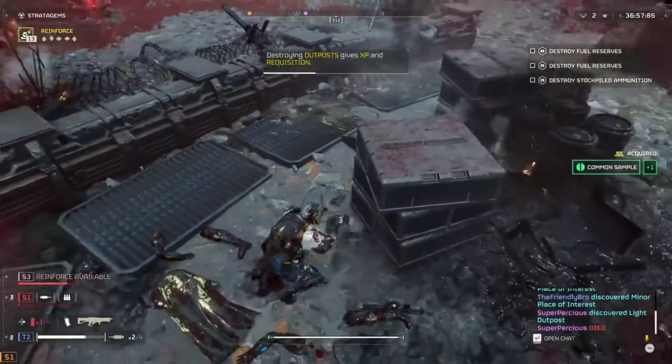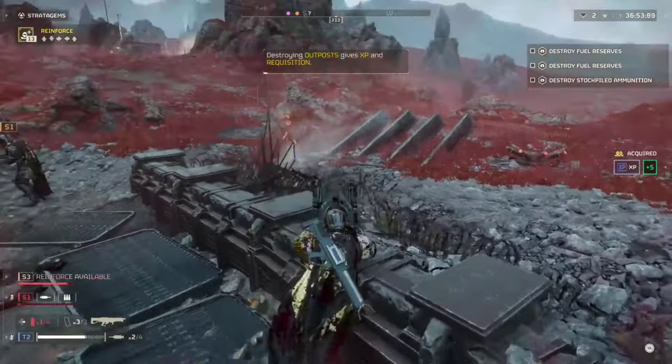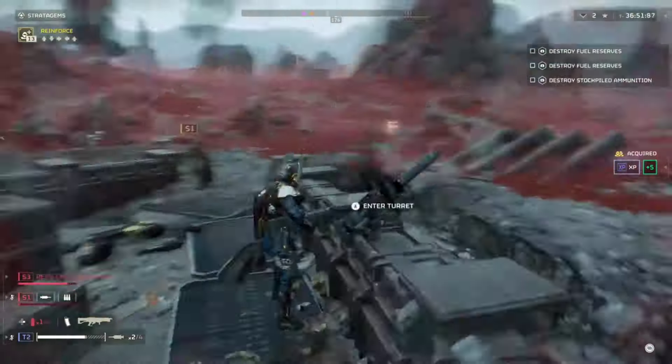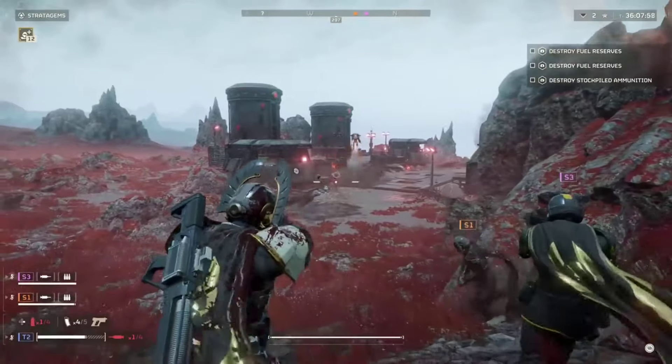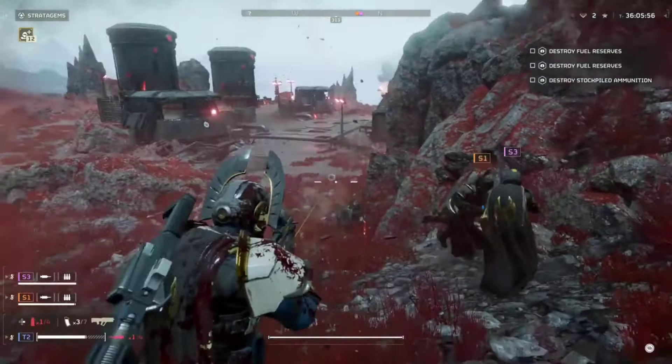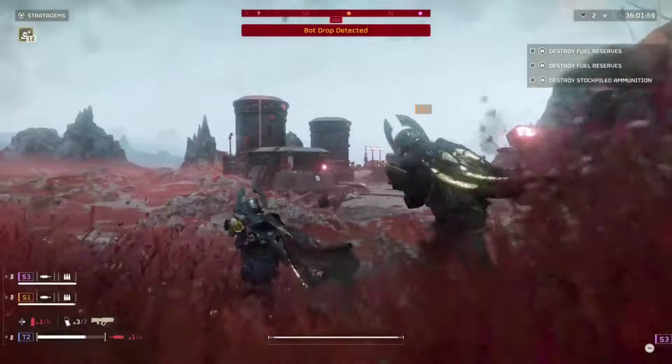This is incredibly helpful for those who aren't using a microphone to communicate with their fellow Helldivers in a public match. You can add detail to your pings, too. Simply hold R1 or Q to open the communications wheel, where you have multiple options to communicate with other Helldivers as if you were using a microphone.